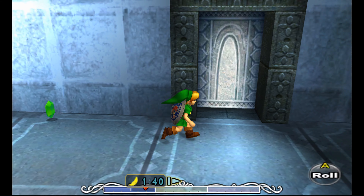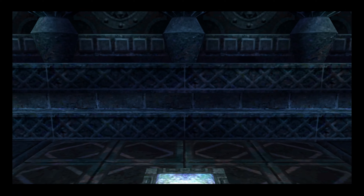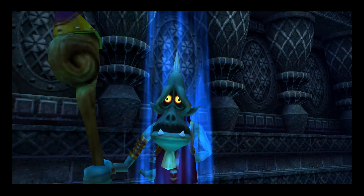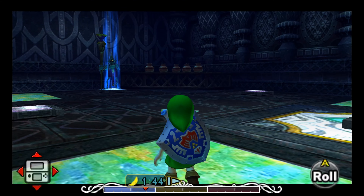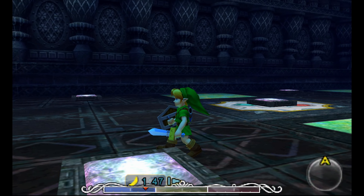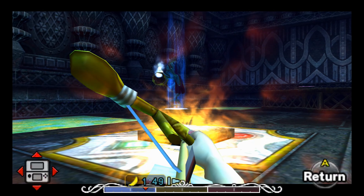Just wanted to make sure I had the right items equipped for this fight. Now this is of course the same boss we fought earlier to get the fire arrows — I guess he just has more hiding places in this room. So instead of the four corners of the room, he has like six places he can hide in here.